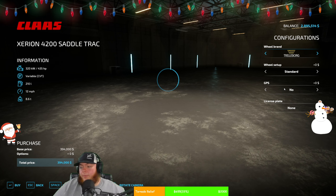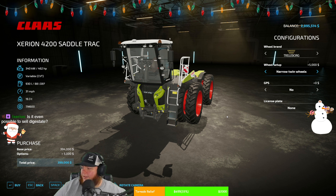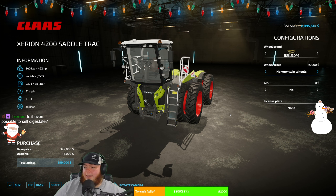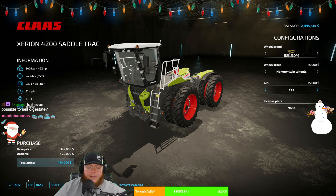So the whole digestate thing — we're not gonna make any money on digestate because we're not selling it. The digestate we are gonna use through the saddle track. You know what, we have money — we might as well just buy it. This was the pre-order bonus with FS22. So we're gonna go ahead and buy this bad boy — we've been wanting to mess with this for a long time. Skinny duals — what do you think, Sarge? Whatever you think looks right — and you know me, I like skinny duals.